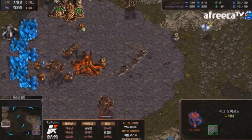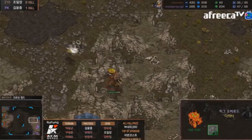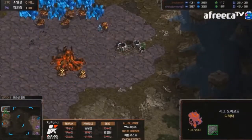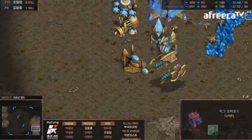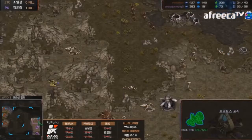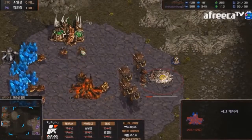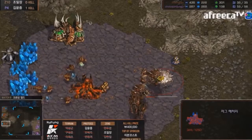Hero manages to save the first overlord using hydras against the corsairs — a nice win. He's going to continue to saturate his bases and get tons of drones. Meanwhile, a fast plus-one upgrade is coming out for Shuttle, so we'll probably see him go into heavy zealot pressure.